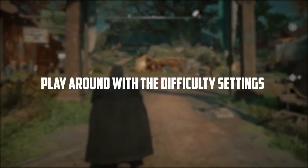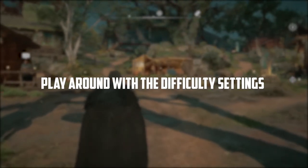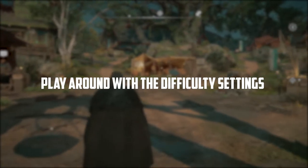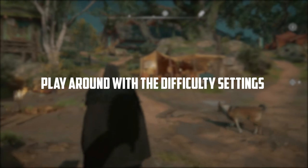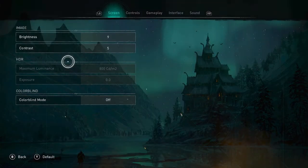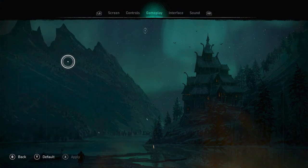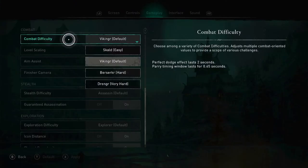Let's talk about difficulty modes. This is always changeable at any point in the game, so you do not have to worry about the game being too difficult or too easy. If you go to your menu, options, gameplay, and then scroll down to combat, here you can change your combat difficulty, level scaling, aim assist, as well as stealth difficulty.